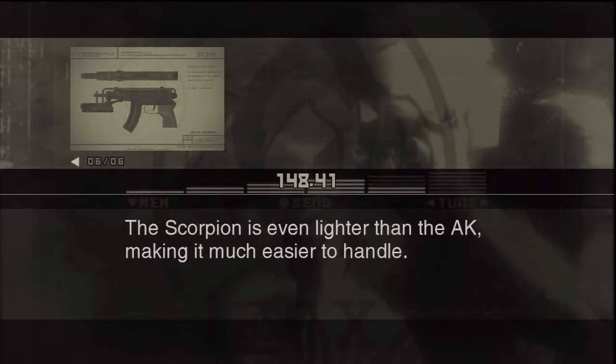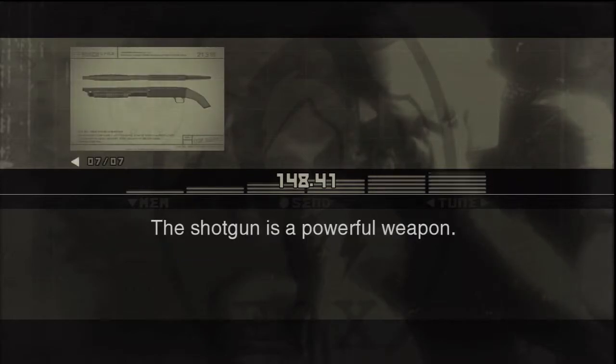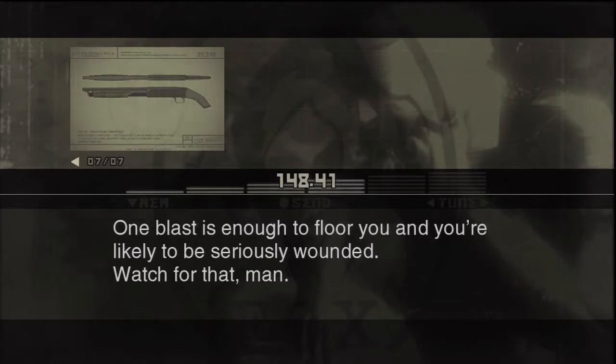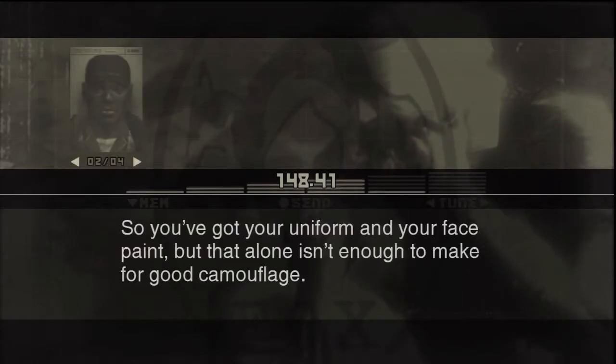The Scorpion is even lighter than the AK, making it much easier to handle — basically a guy with a Scorpion is not going to miss you as often as with an AK. The shotgun is a powerful weapon; one blast is enough to floor you and you're likely to be seriously wounded. Watch for that.